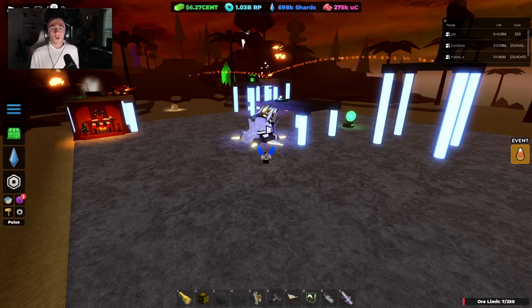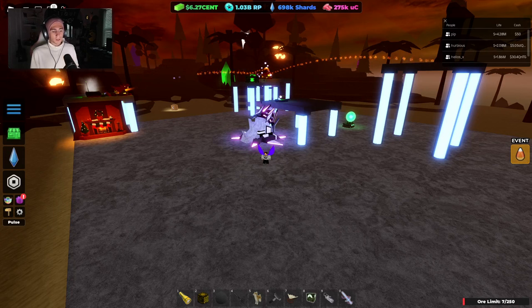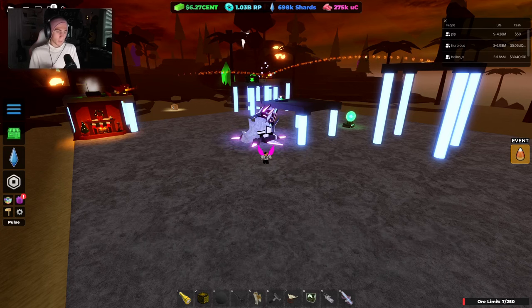First off, let's go over what a line length is. A line length is essentially a system of measurements that we use, kind of like abbreviations — so like 0.6, 0.7, 0.8, and 0.9 — to refer to the distance between cannons within a setup. It can be really annoying for some people to reference these things based on their definitive distance, so sometimes it's a lot easier to just say this is a 0.7, or this is a 0.9, etc.